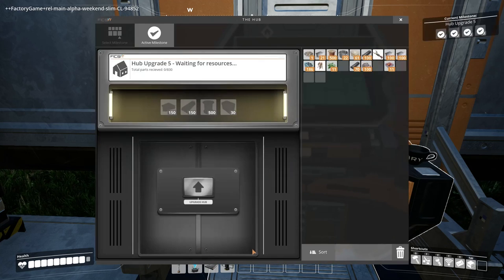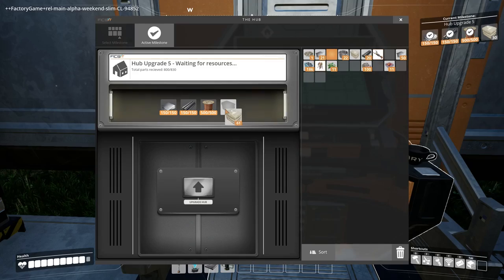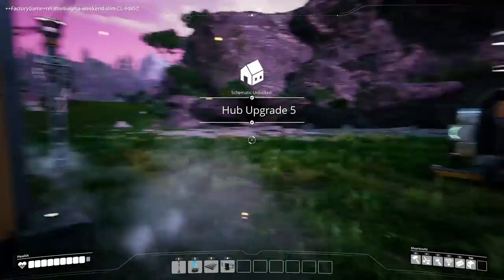I looked at the requirements for this milestone — that's a lot of stuff. But we got it! Let's upgrade our base: 150 plates, 150 of these, 500 copper wire, and a little bit of cement. We're upgrading the hub to level five!